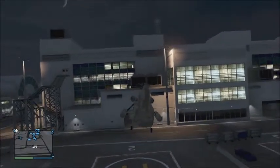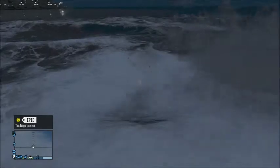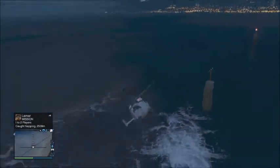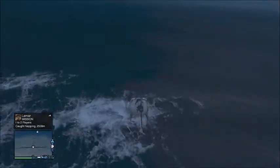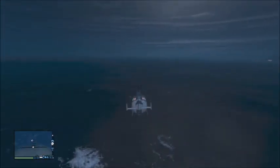For the next one, you can actually put the Cargobob on water — well, that did not work out. But you can actually pick someone up in a helicopter while they're in the water. So let's say your friend got stranded in the ocean for whatever reason and he does not feel like killing himself or swimming back — you could always get your handy Cargobob helicopter for some good use and pick him up.